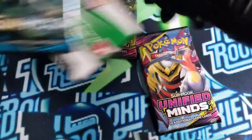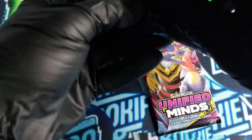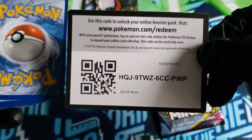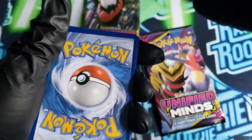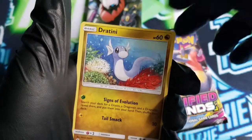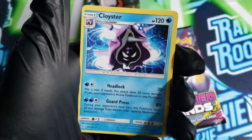Let's just go ahead and do the other Sun and Moon - why not? Green code, I don't think we got something good. Enjoy that code card - free digital pack. And we got Fire, Potion, Hypno, Switch - it's a nice trainer card - Psyduck, Spearow, Dratini, Cutiefly, Chinchou, Pokeball Reverse - that's kind of cool - and a Cloyster.